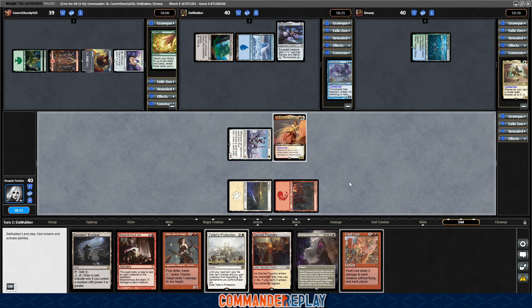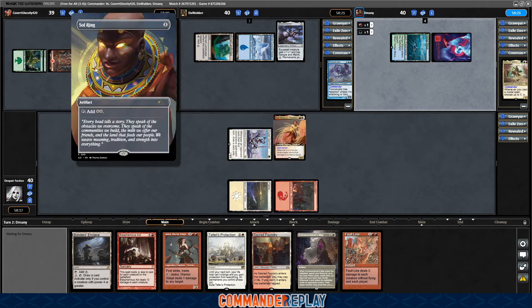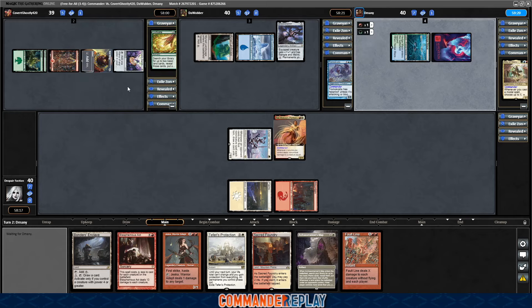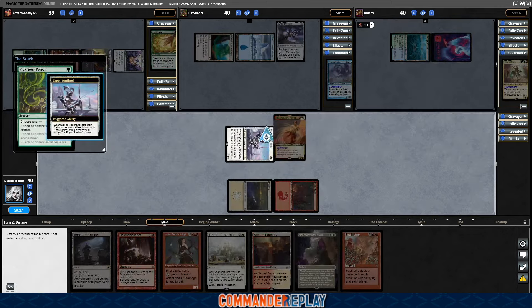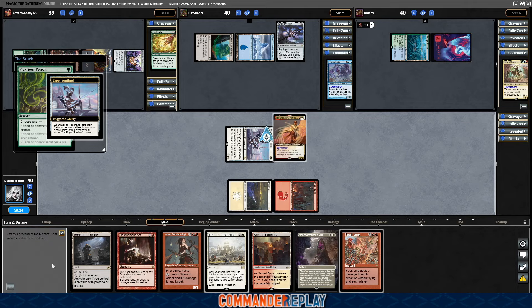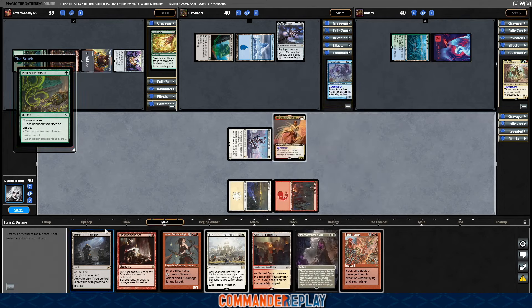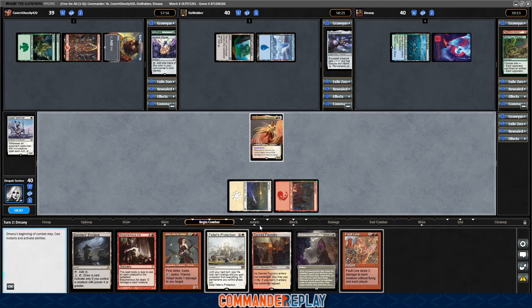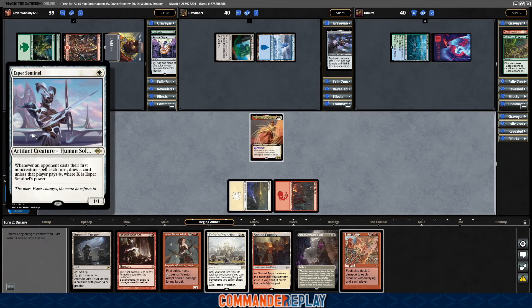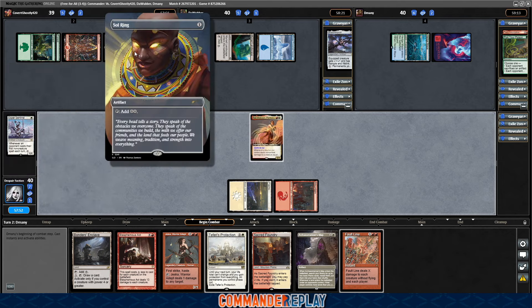I'll try to bring you guys up to speed. We started with a turn one Esper Sentinel. Then Covert started their turn with a Sol Ring and a Signet on turn one, which is a lot of ramp — fast start. Then Cultivate on turn two. Opponent is going to make us sacrifice our Esper Sentinel, which I don't love. But we do need to keep this map. We have an Archaeomancer's Map, and it is poised to do some work for us. This will slow them down a little, but it does slow us down just a touch. We did get one additional draw with the Esper Sentinel during the course of turns — it was when the Sol Ring came down.